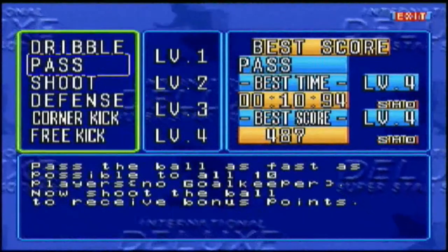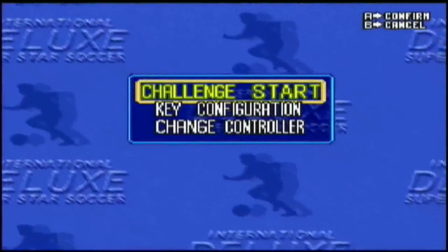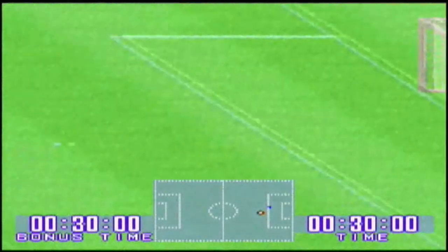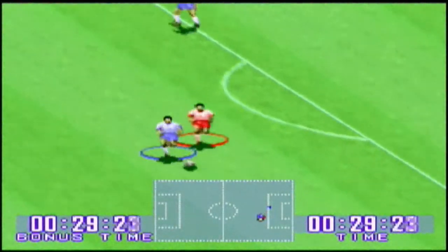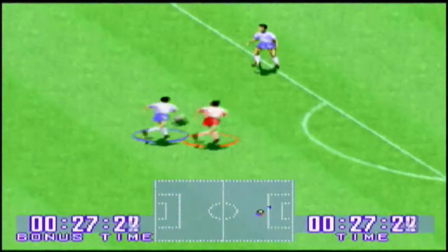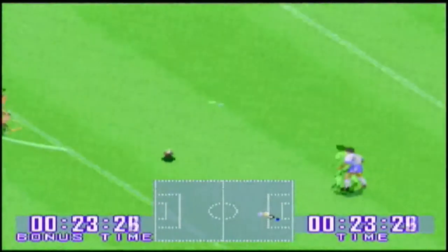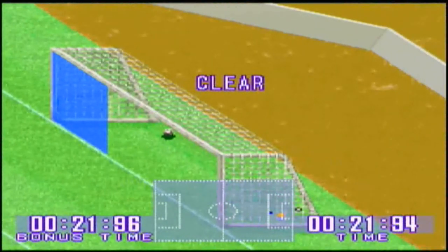International Superstar Soccer Deluxe did receive a release on the Mega Drive in December 1996, and on the PlayStation in February 1997. The series itself found its way onto the N64 and the PlayStation 2 not long after that, and as I said at the top of this video, is still going strong today in the form of Pro Evolution Soccer.